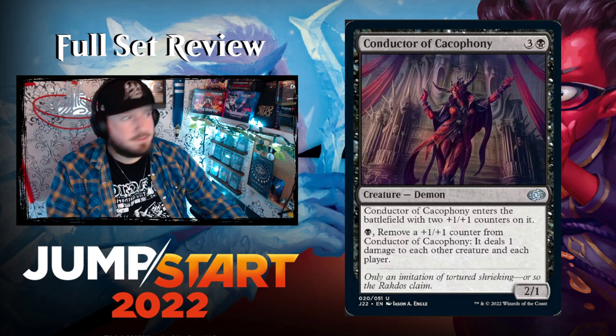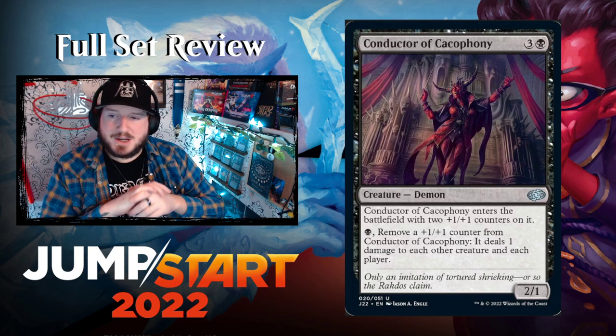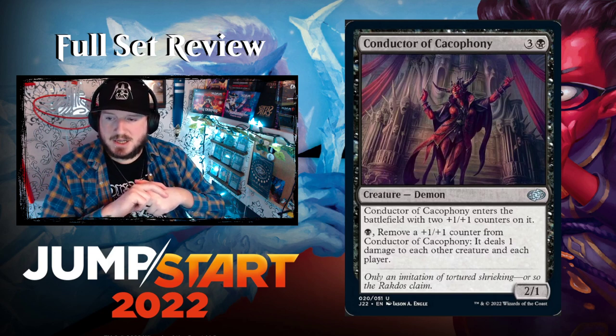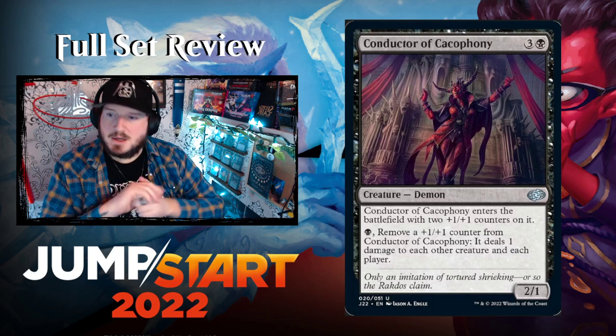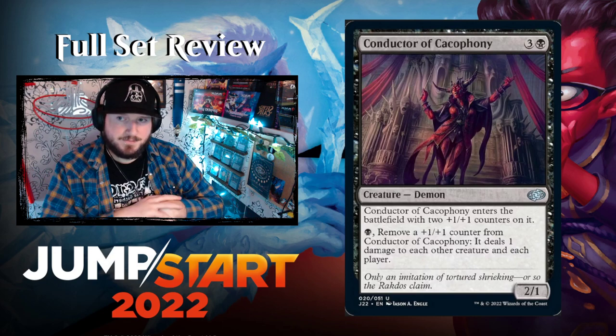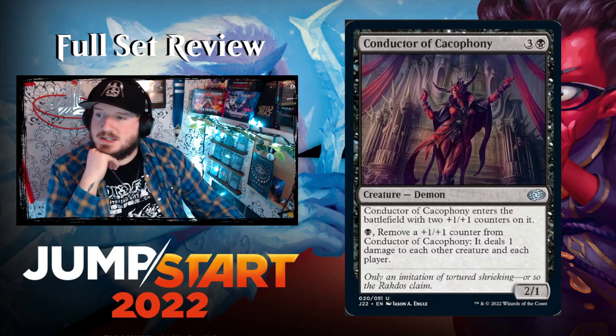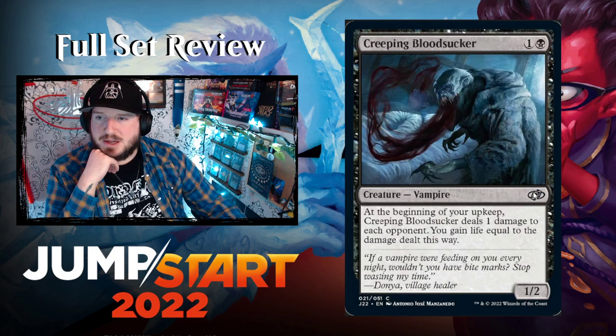Conductor of Cacophony — three and a black for a Demon creature. It enters the battlefield with two +1/+1 counters on it, so it's effectively a 4/3. You can pay black to remove a +1/+1 counter from it and it deals one damage to each other creature and each player.